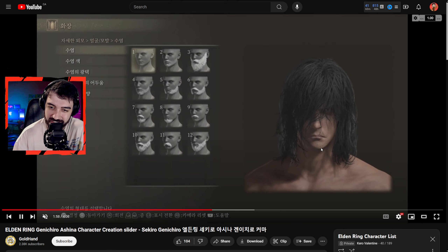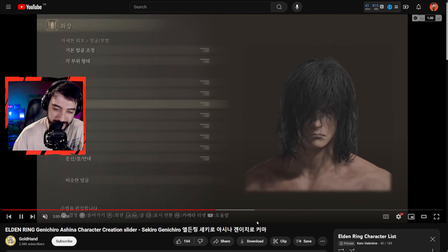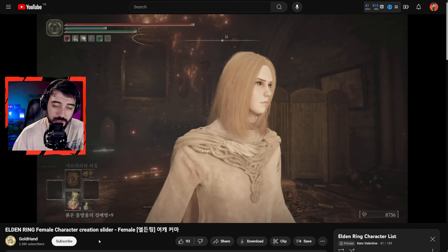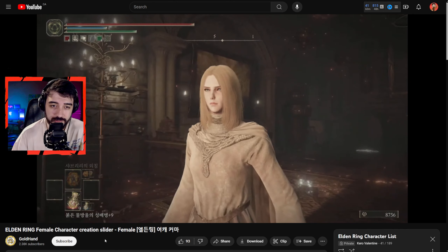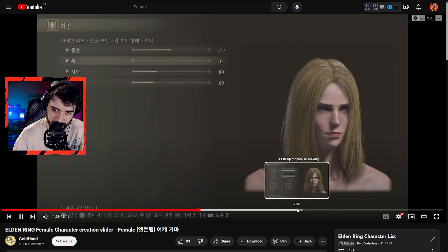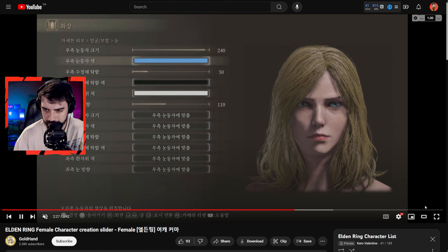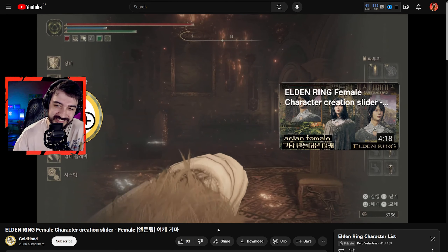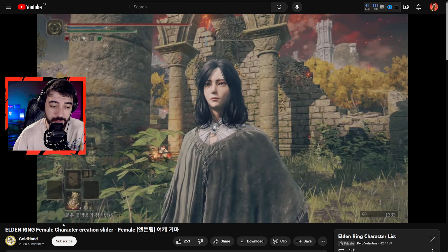Gold Hand called this one Riven — female League character or something like that — but I just really like the warrior princess vibe and the face paint crossing through the eyes. Then there's Jon Snow right here, looks a little sad, but believe me this is the best Jon Snow I could find, and in game it looks pretty good.